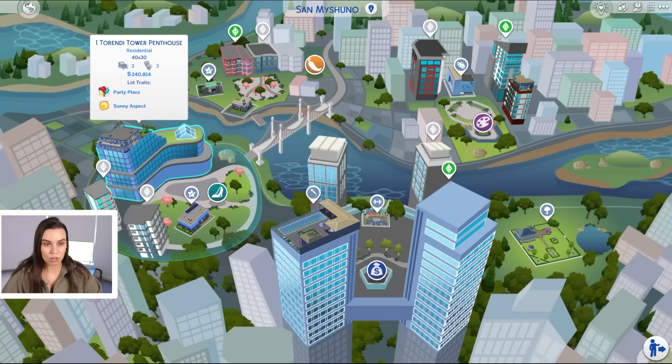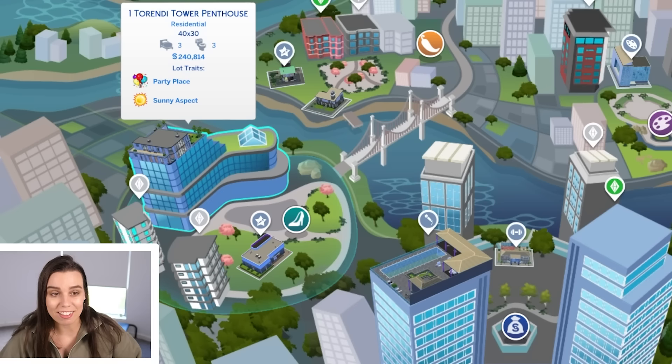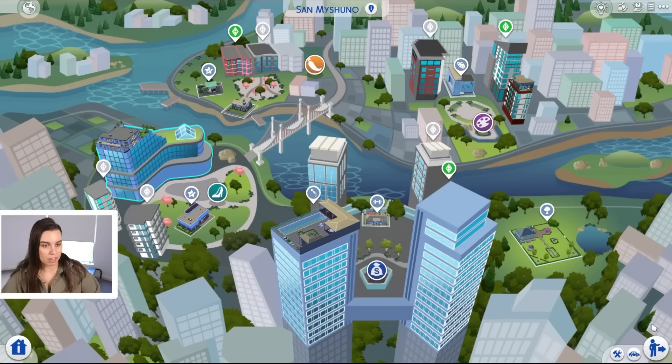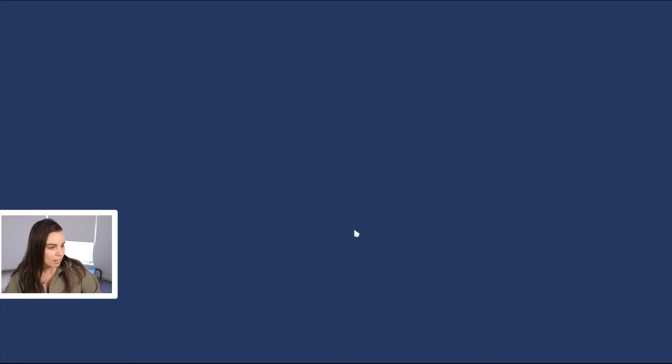The penthouse I'm talking about is the one my face is currently covering. It's in the fashion district called One Turendi Tower Penthouse. It's a party place with a sunny aspect, worth 240,000 simoleons, plus three bedrooms and three bathrooms. The other penthouse is over in the arts district — I actually prefer it. It's a lot smaller, like rustic industrial looking, but we'll do that another day.